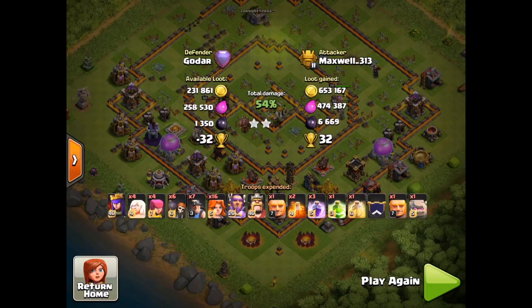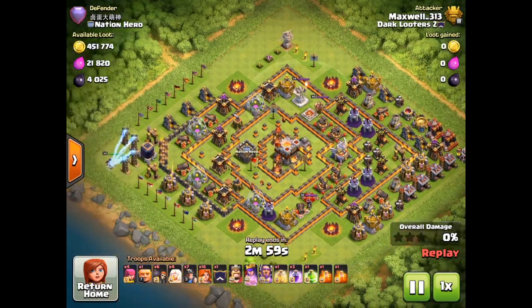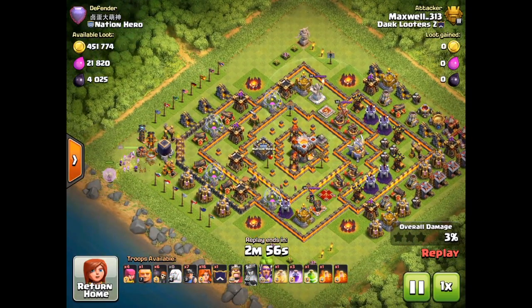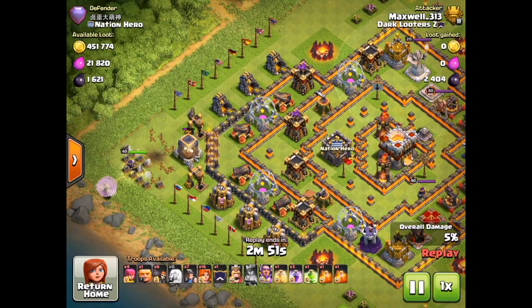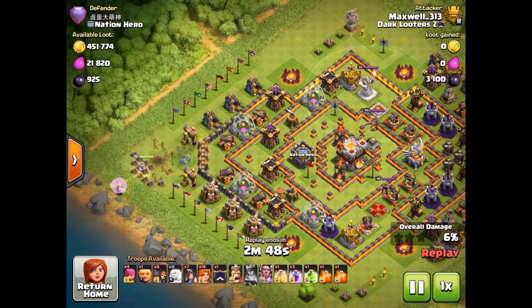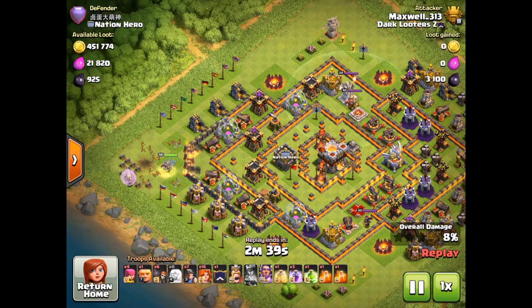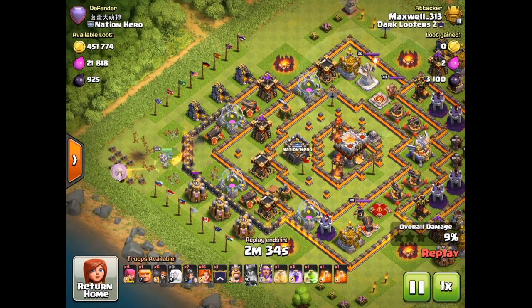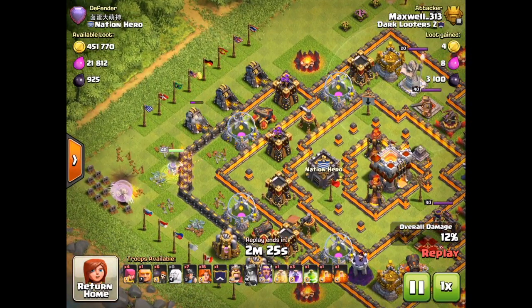That was 30 trophies — enormous and insane for the first raid. Here is the second replay, only a couple of attacks later. I found another Legends League player and placed down the queen right into a tesla farm — nice try, but I was ready with the queen ability so that's not going to catch me that easily. This was a 51 trophy offer, even more insane than the first. I took care of one of those cannons so I'm not too worried about damage on my queen right now.